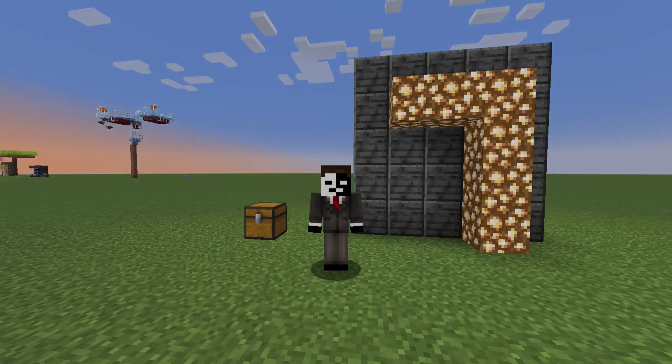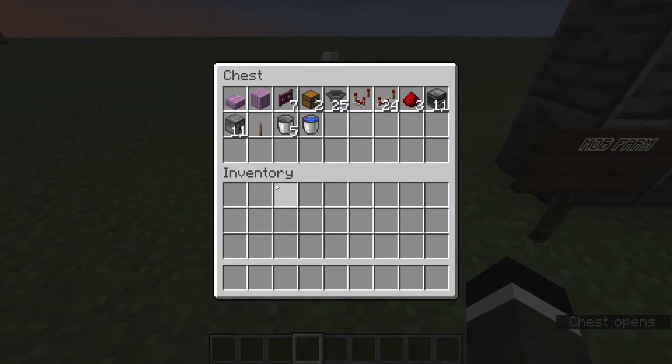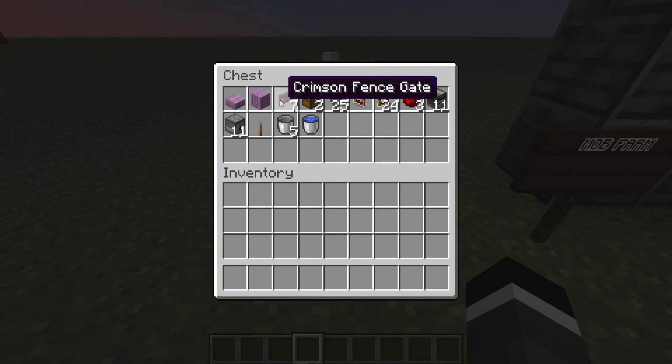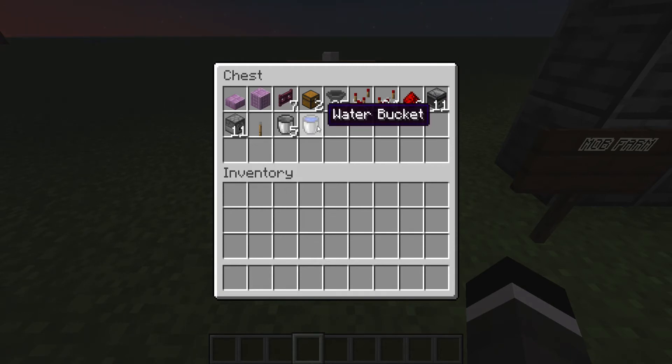But today guys, we're building a mob farm. This is everything you're going to need to build the farm. You're going to need a ton of slabs, a ton of building blocks, 8 fence gates, 2 chests, 25 hoppers, 1 redstone comparator, 24 repeaters, 3 redstone dust, 11 observers, some water, 5 empty water buckets, 1 lever, and 11 dispensers. And that's all we're going to need. As always, we'll take you through it block by block. So let's get started.